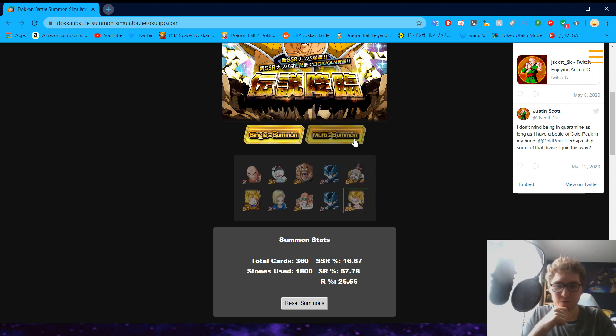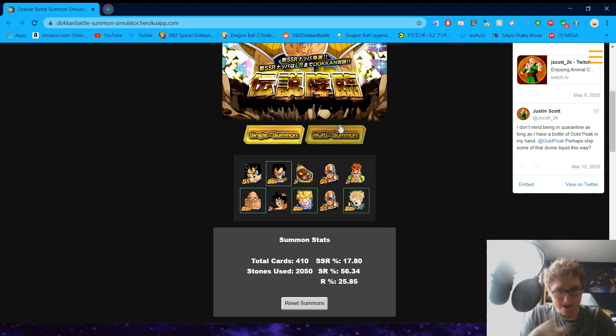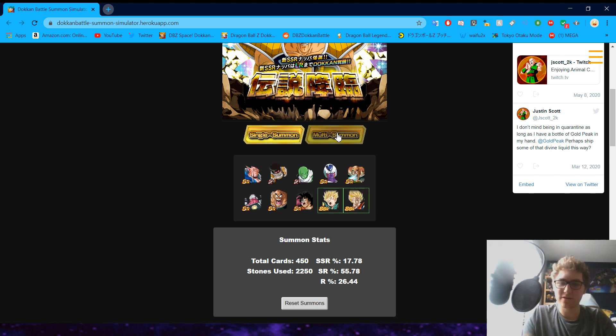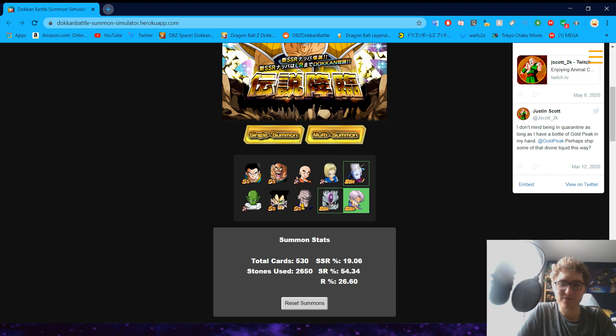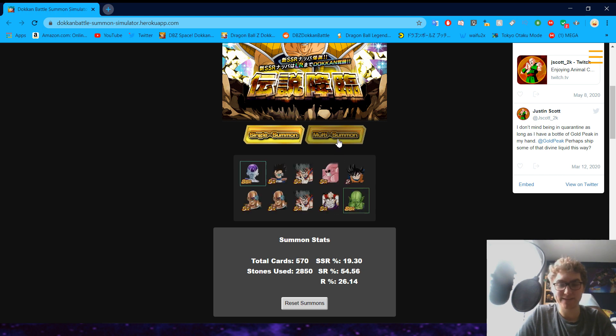What I'm trying to exemplify for you with this is... Bojack — okay, that's cool. Another copy of Nappa. That's good — we're at 2,050 stones now. When you're summoning on an LR banner like this, you're not always guaranteed to get something good, and you have less chance of getting something good. Obviously, even on a Dokkan Fest banner you can still get shafted, but there's a lot less chance of that. And there's a lot higher chance of pulling something you want, because all the featured units on the banner are Dokkan Fest.